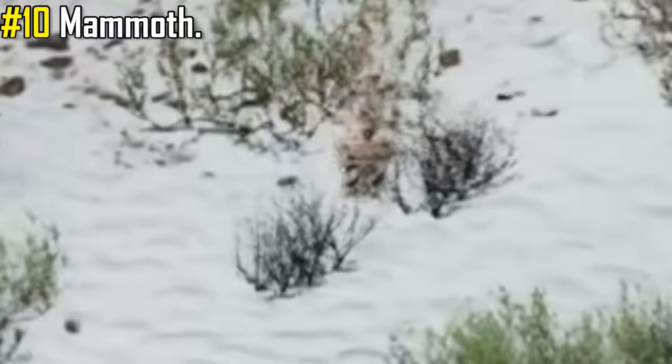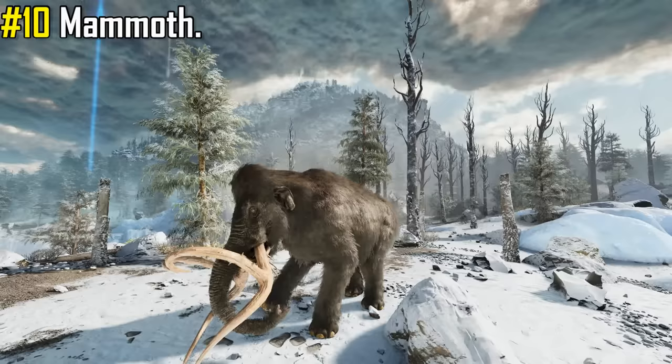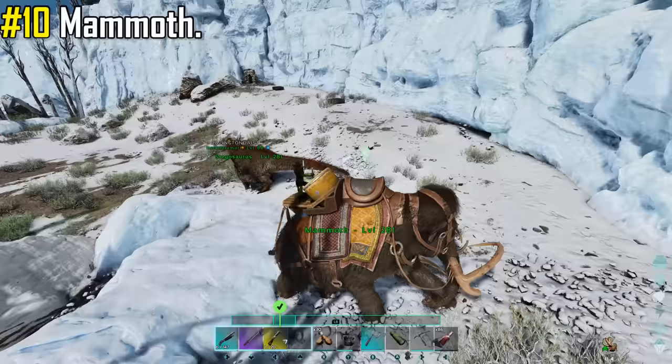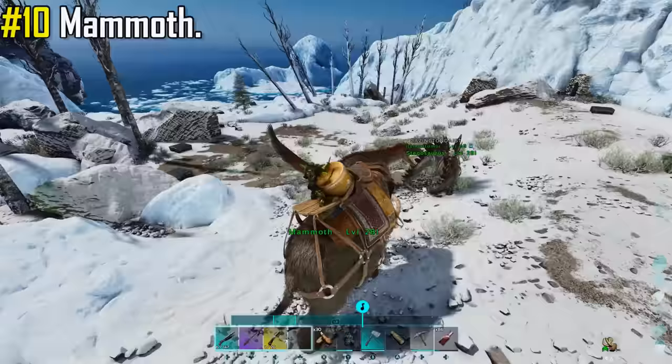The Mammoth is also equipped with two valuable abilities. It can perform a trunk bellow that applies the intimidated debuff, reducing any affected targets' attack damage. The Mammoth is also equipped with a passenger seat and a set of war drums, where the passenger can play the drums, initiating a mini game where you match your beats to keep the buff going, granting allies the ready for war buff — increasing stamina regeneration and giving immunity to the fear roar debuff from the Yutyrannus.